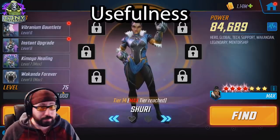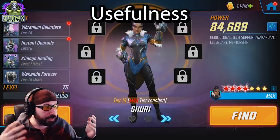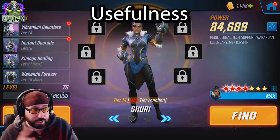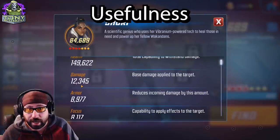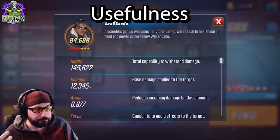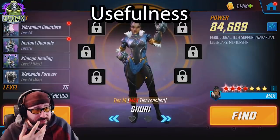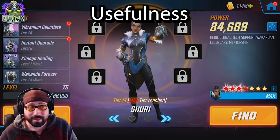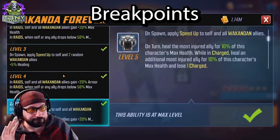Endgame raids — great. War — great. PvP — great, she gives defense up and heals in PvP. Arena — you can use her anywhere. The downside, and you'll see it as we get into her kit, is she doesn't have great stats. She has low health. Her damage is high, but she doesn't actually attack ever. Her armor is medium, focus is medium. She has relatively low health even for a 7-star, 4-red. At 5-star with one or two red stars, she has even lower health.